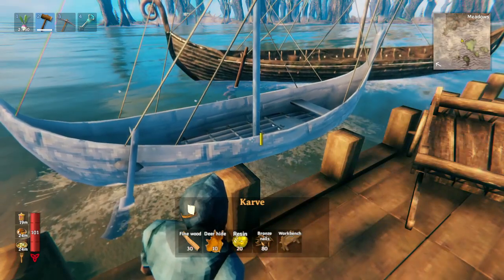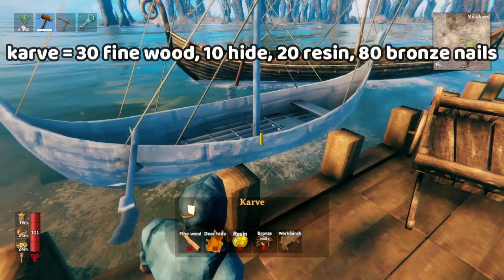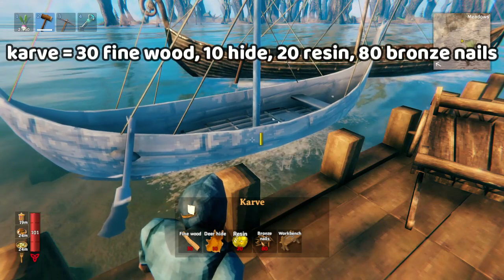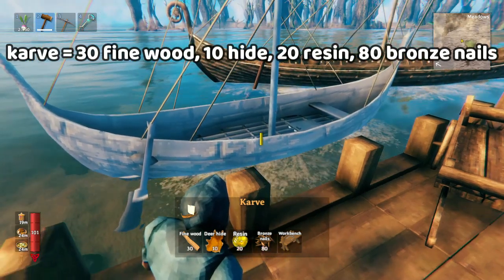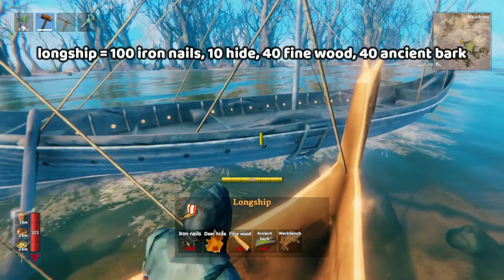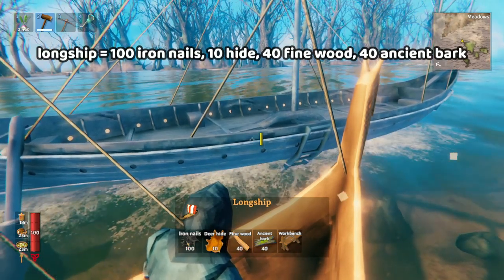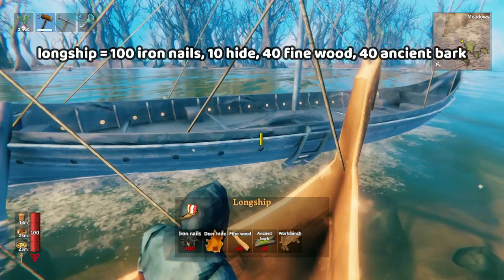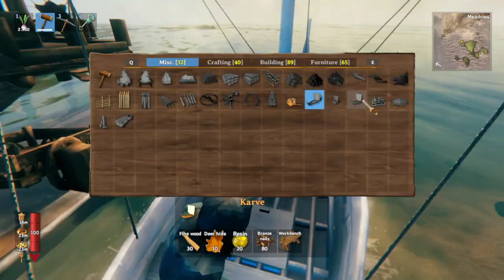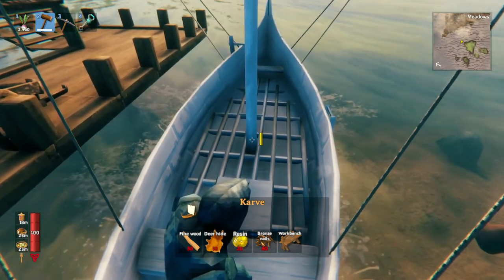There are going to be times where you die and you need to take the boat's materials through a portal — all sorts of situations where you're going to need to remember what it takes to make the boat. The karve takes 80 bronze nails (or 4 bronze bars), 20 resin, 10 deer hide, and 30 wood. Whereas the longship takes 100 iron nails, 10 deer hide, 40 wood, and 40 ancient bark. They're pretty similar but not exactly the same. The main things to remember for the longship are the iron nails and the ancient bark, and the main thing to remember for the karve is the 80 bronze nails, because that's the ingredient that's a bit more unusual.